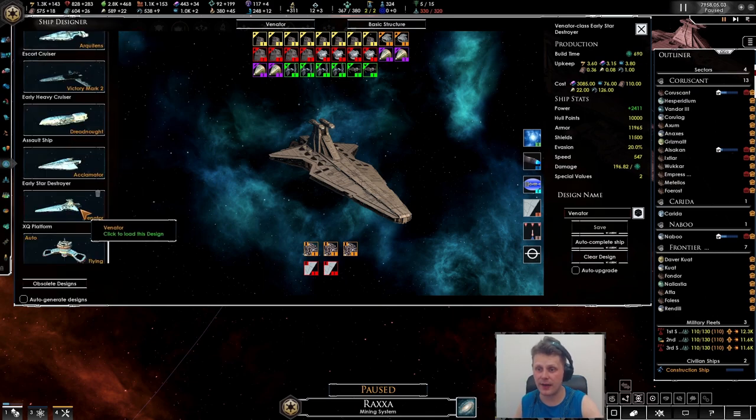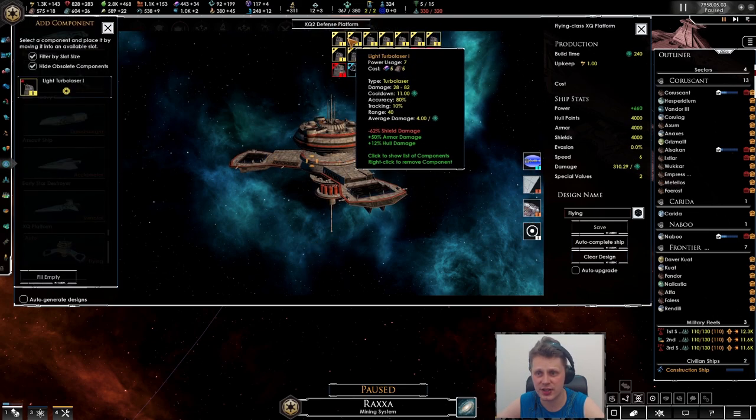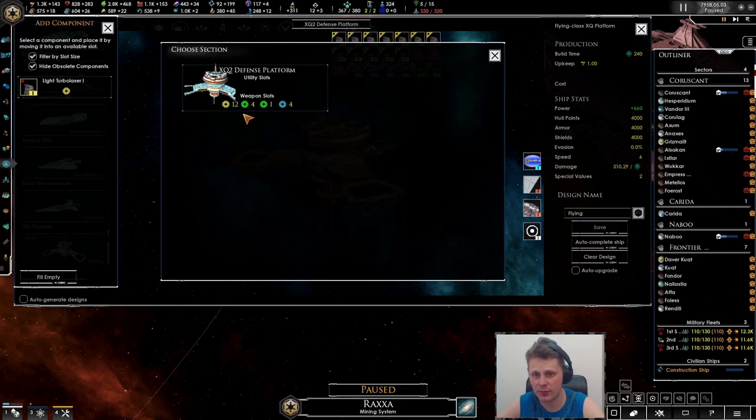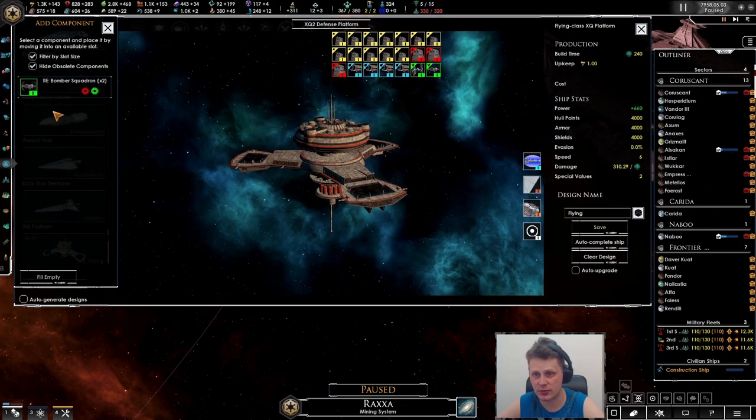That's going to be quite difficult to memorize all of these things for me. Defensive station, turbo lights — do we got other layouts? No. Iron cannons, I've got your fighters.